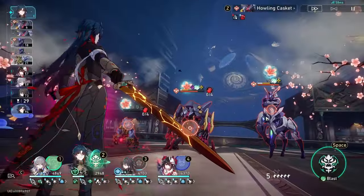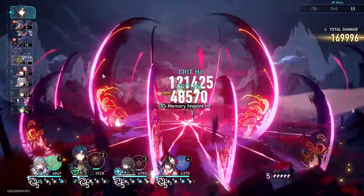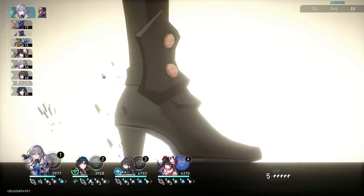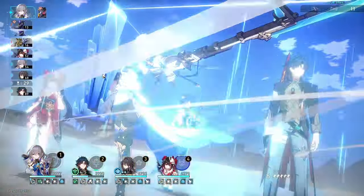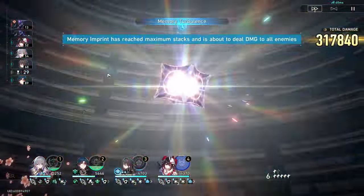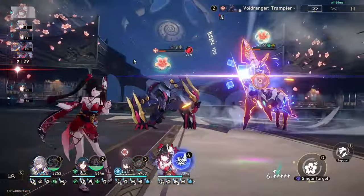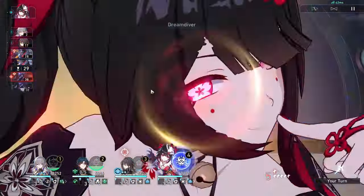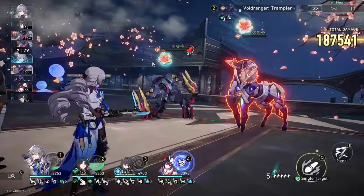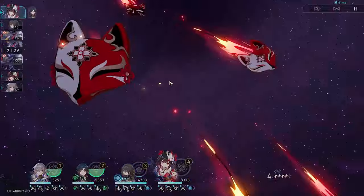Having 160 speed or more allows you to get two actions even on the next cycle. If you were to push your characters close to 175-200 speed with Dance Dance Dance S5, you might be able to squeeze out three actions for Sparkle and Bronya, which means six turns for Blade - and in that scenario it's quite possible to zero cycle.